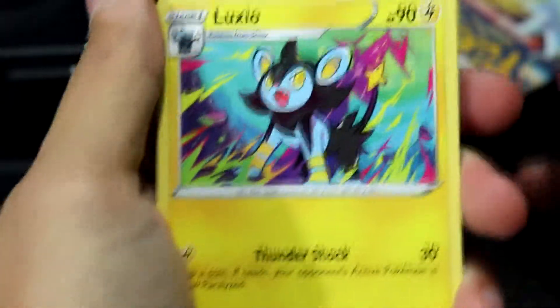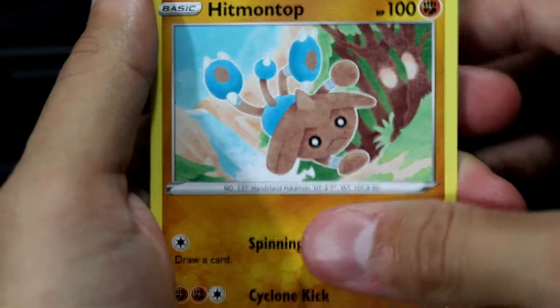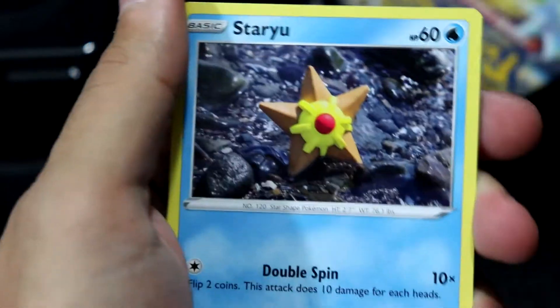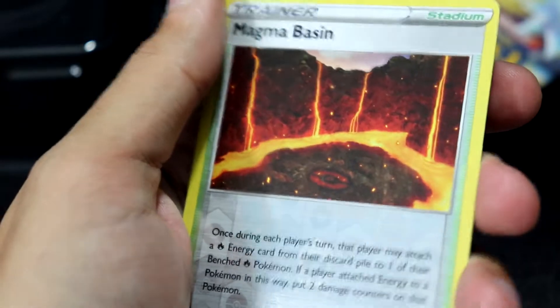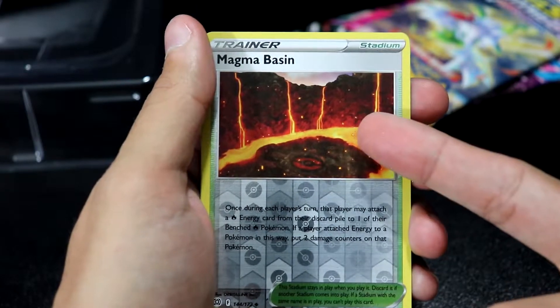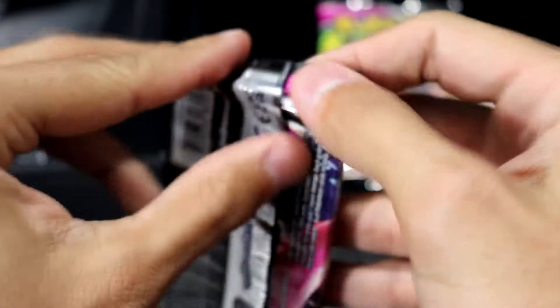We have a Luxio — it has a kind of Amazing Rare vibe going along with that artwork. By the way, RIP Amazing Rares, rest in peace. We have a Magma Basin, a Hawlucha, a Magmar. We got a Starly, three Burmy on a branch. We have a Magma Basin as a reverse. We got a Trainer Gallery card in the reverse slot. Moving on — got rid of Brilliant Stars, let's move along to a Fusion Strike pack.